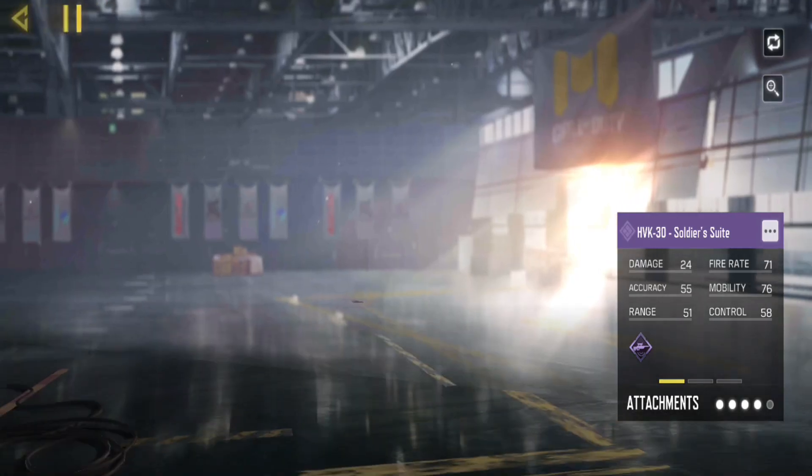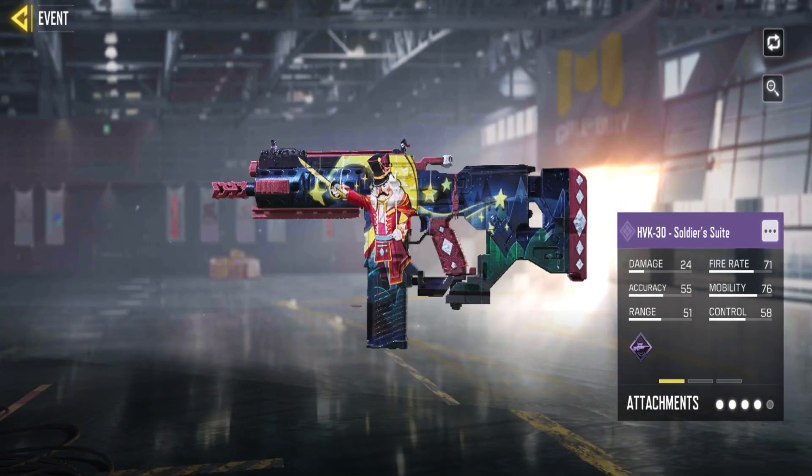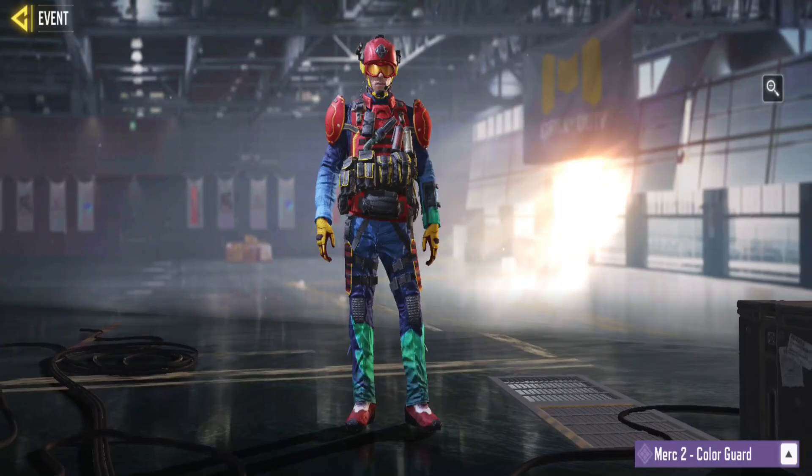Each node offers rewards, and the key prizes are the Epic HVK 30 Soldiers Suite and Merc 2 Color Guard.